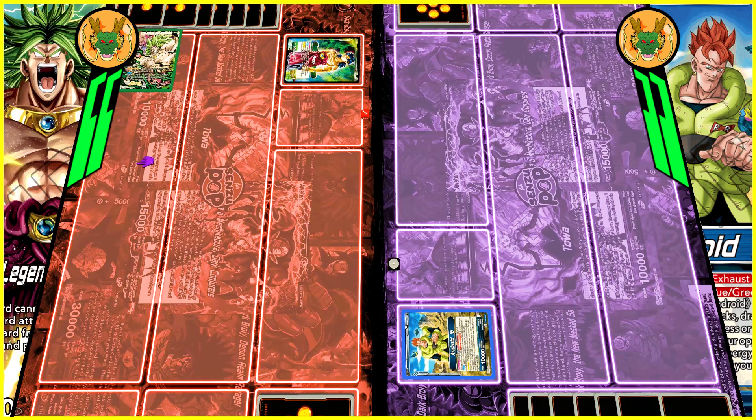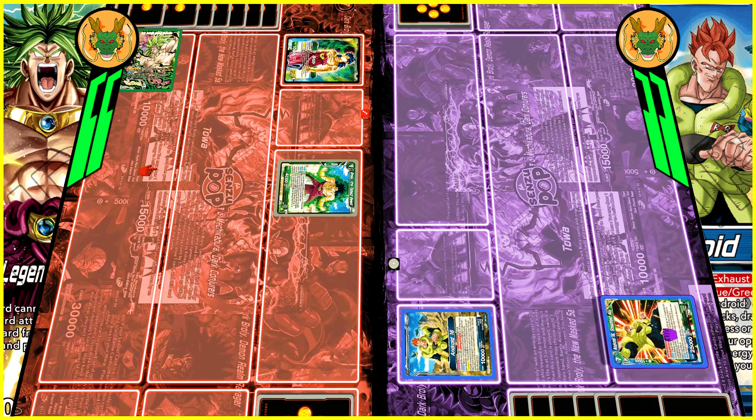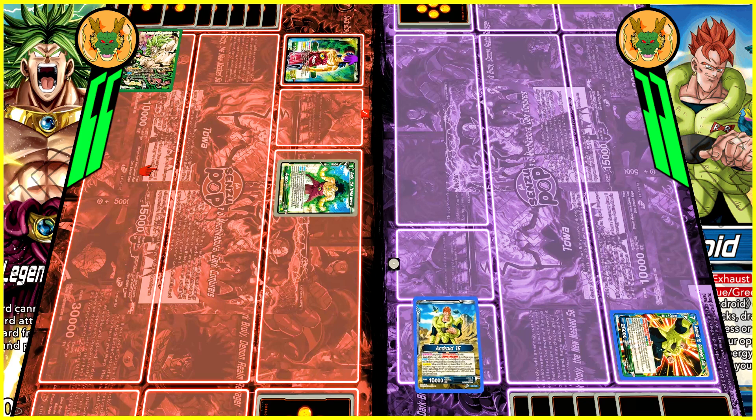Starting first with Broly, I'm going to play the new one-drop Broly. This card is simply amazing because if you have the right cards in your hand, you are able to play Supreme Berserker in turn 2. With Android 16, you can see that he plays a multicolor card in active mode.